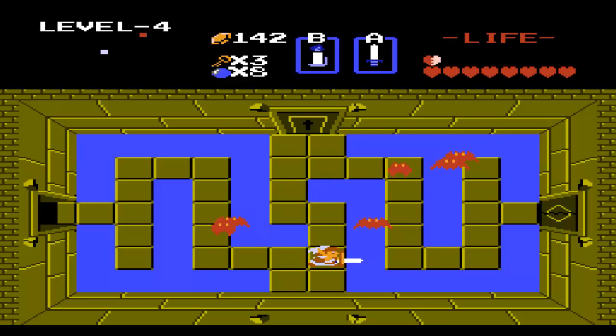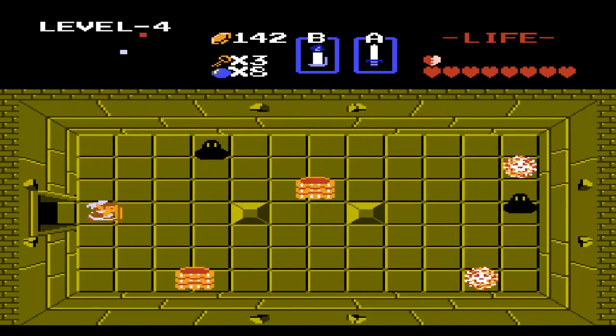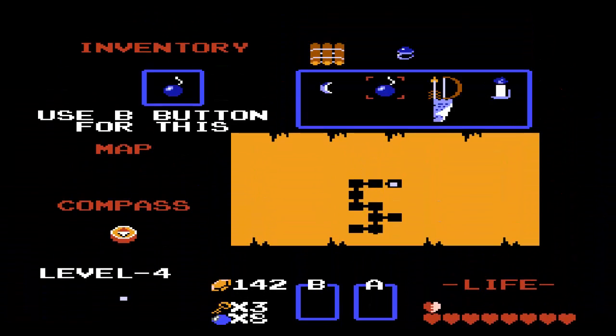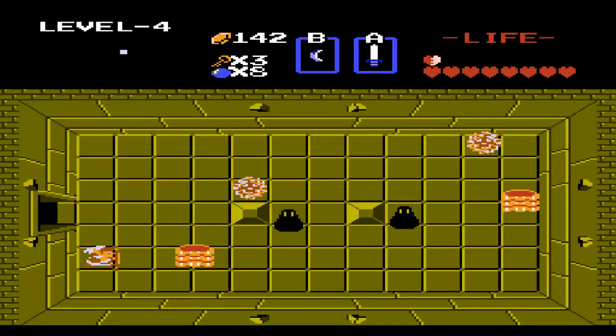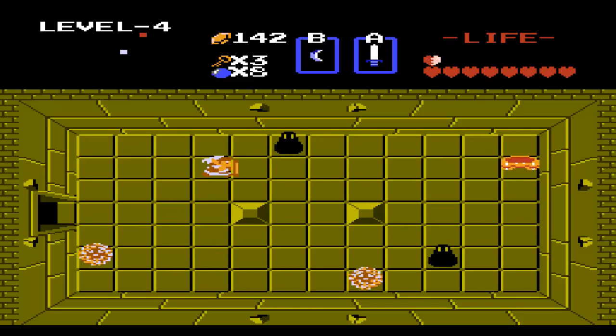But so far we're doing alright. We do not want to go north just yet. We want to get rid of this Keese so we can go all the way to the right. And in here we have another new enemy. We are going to switch to the boomerang because we have to deal with Like-Likes. And no, that's not me just stuttering — that's the actual name. It's called a Like-Like.